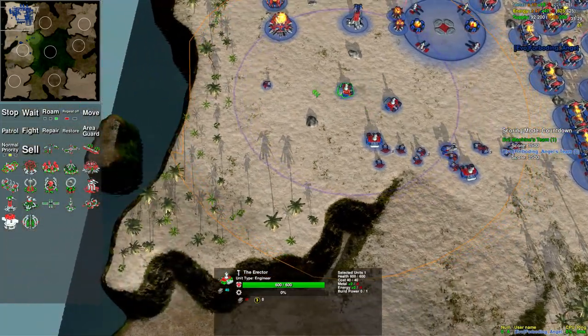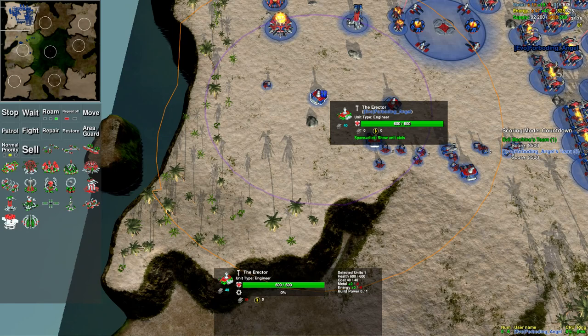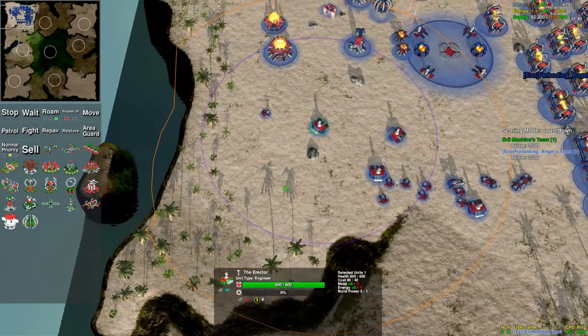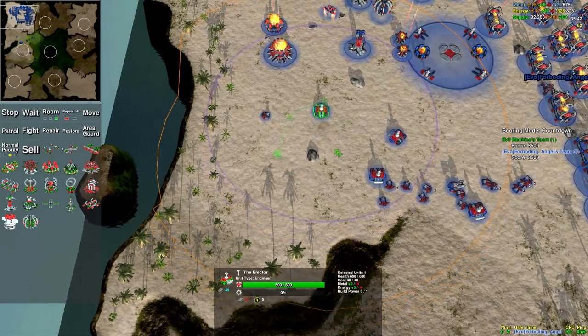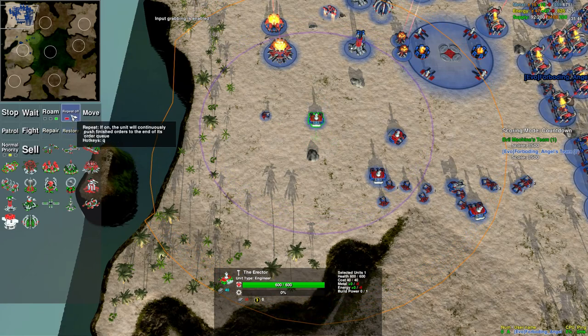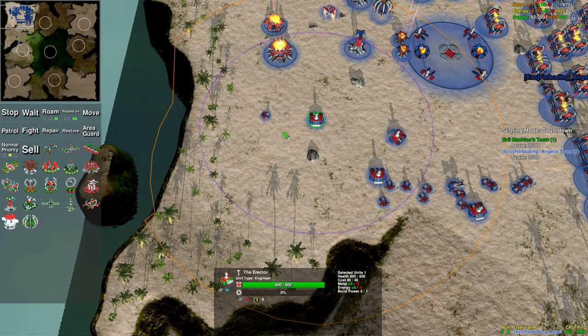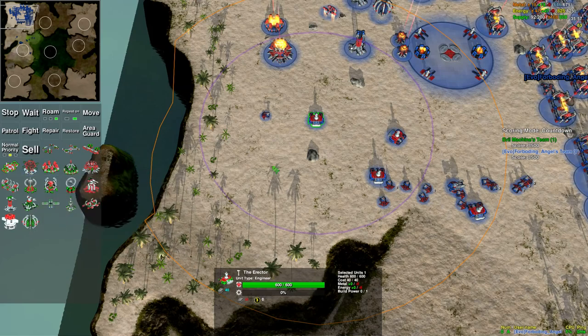Basically, what the repeat order does is it says: whatever order or queue of orders I have, I'm going to do that until I die. To turn repeat on, press Q or click the button. So we're going to tell this unit to go in a circle and then build a few basic generators.